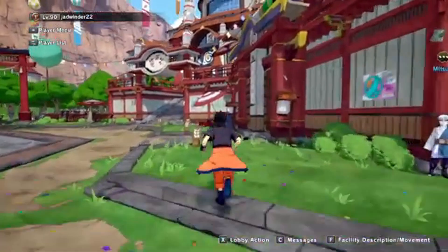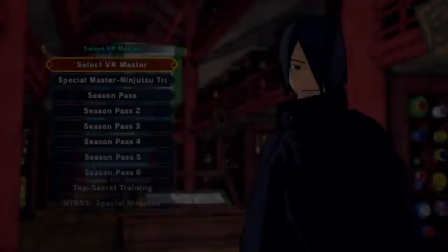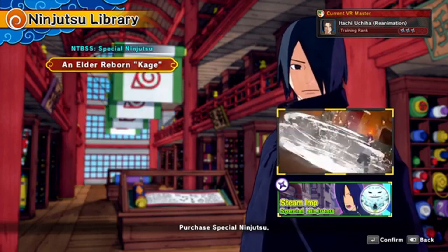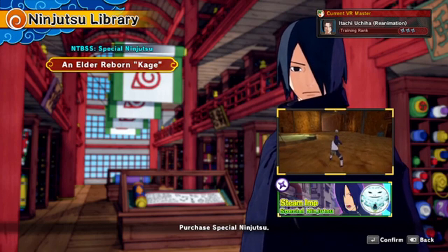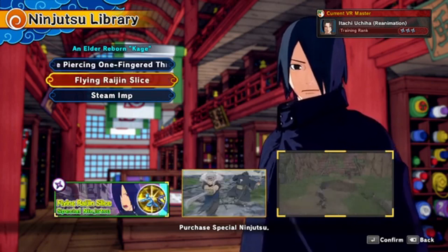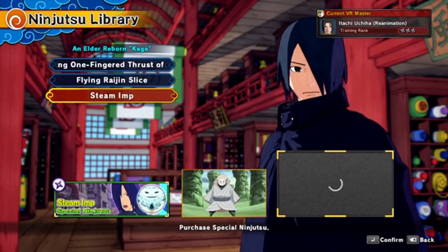First things first, when you get into the game and get everything done, you'll have to talk to Sasuke. You go to your MBS and then you also have to buy a special ninja, also known as Bold and Elder Reborn Kage. For this build you'll need Flying Raijin Slice and special juice, and also Steam Amp.